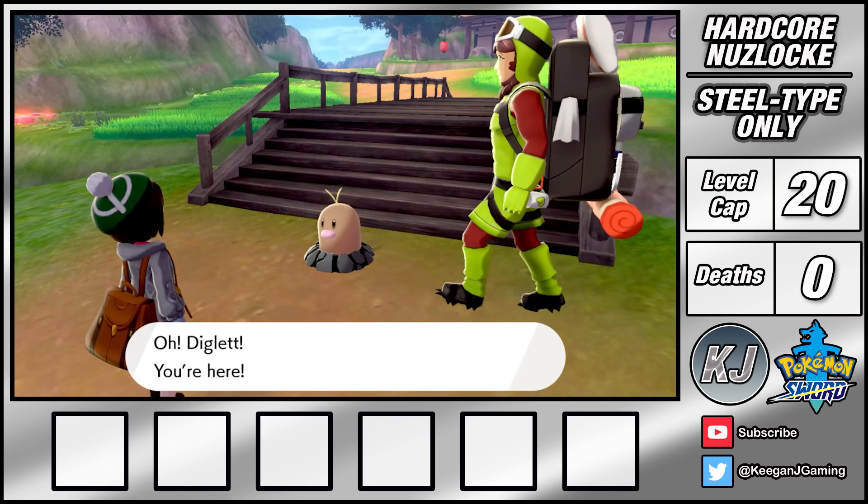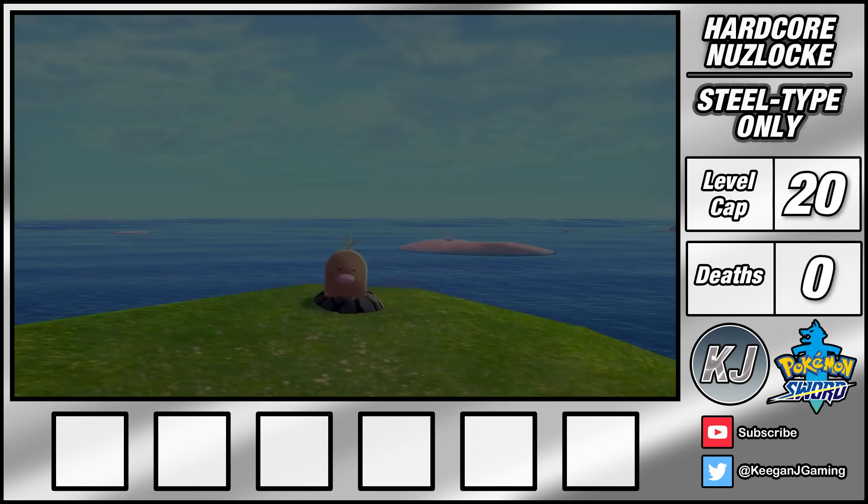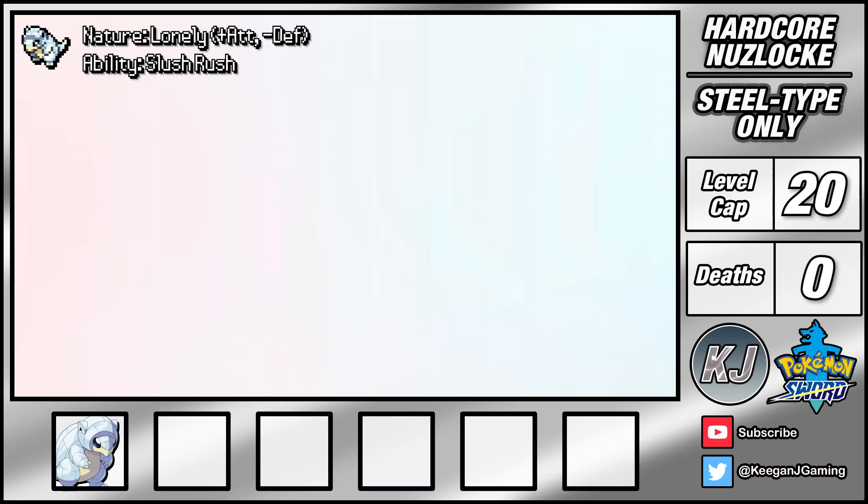By heading over to the Isle of Armour I can meet the Diglett guy. He's lost all of his Diglett and needs help getting them back. He rewards me for grabbing Diglett by the hair and yanking them out of the ground like carrots. After finding 30 of them, he gives me an Alolan Sandshrew. It's an Ice and Steel type Pokemon which is really cool and it's going to serve as my starter Pokemon for this run.